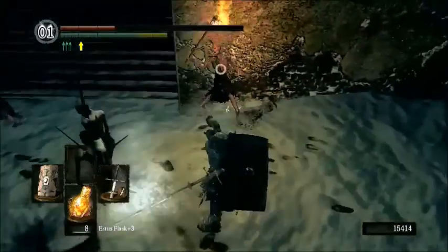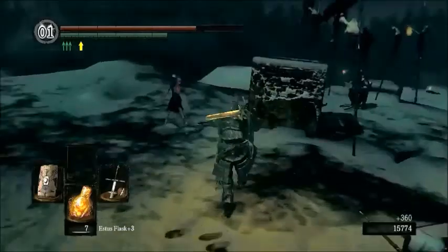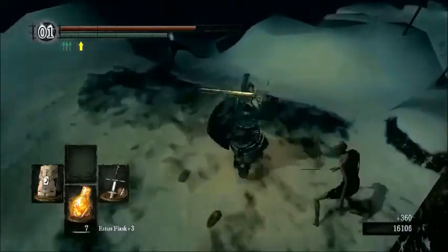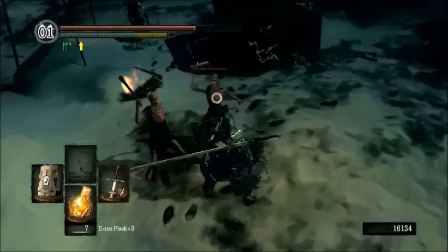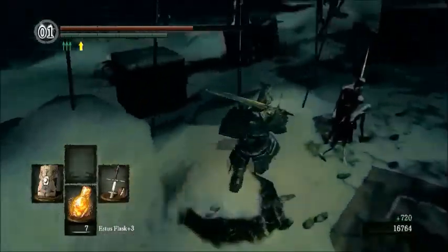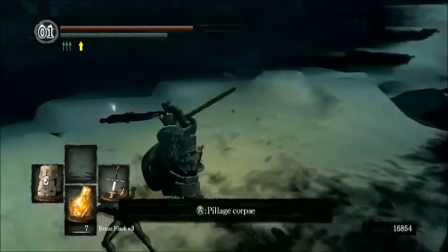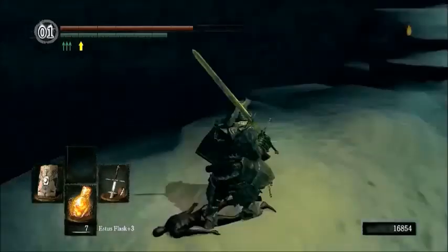So these guys can still stagger you even though you have almost infinite poise for some reason. There actually is also an NPC invasion, because why not? We'll have to trigger it. He has the best headpiece in the entire game, I think - although not necessarily for armor, it does certainly fit the spot for the looks. It looks incredible. I'll have to wait for him to invade to show you guys.